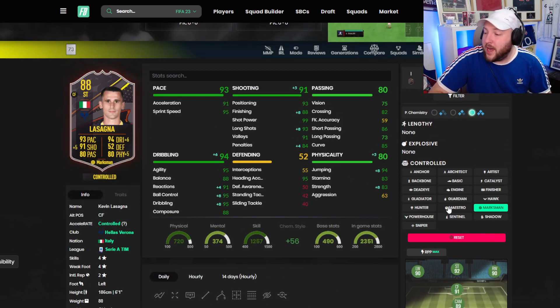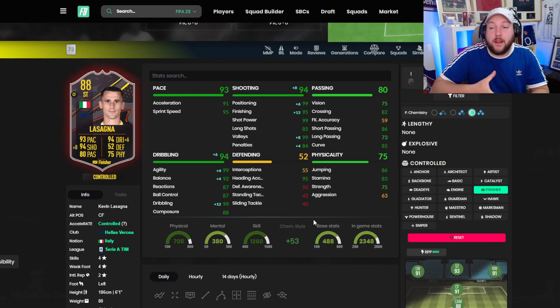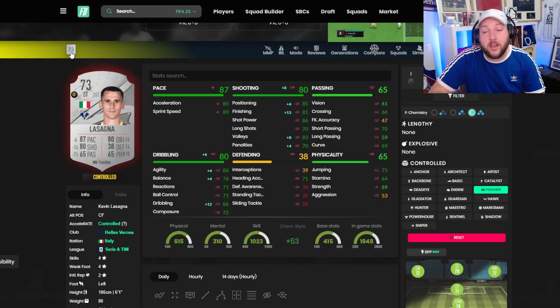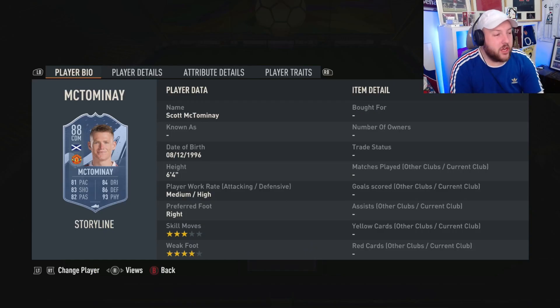Marksman boosts up his long shots a little more, plus jumping and strength, as well as reactions, ball control, and dribbling. The only issue is he's 'Controlled' on new-gen — on old-gen it won't matter too much, but being Controlled can be a little annoying depending on how heavy the gameplay feels. Also, this card is a base silver, so he will feel like a silver sometimes unless he has a proper body type, as EA can sometimes handle these cards inconsistently.